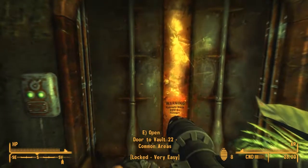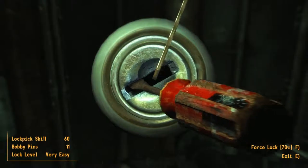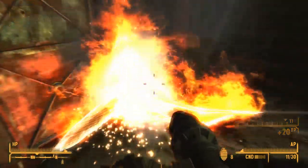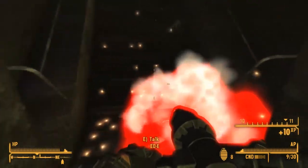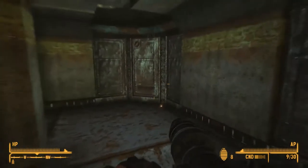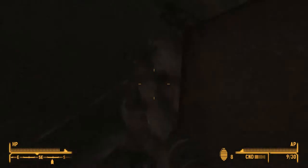Welcome back to Fallout New Vegas! We'll finally solve the mysteries of Vault 22 and its plant zombie infection and giant mantises, which also exist. Yeah, awesome — there's an infestation of plant zombies and giant mantises. What a wonderful composition. What is that? Are you fucking shitting me?